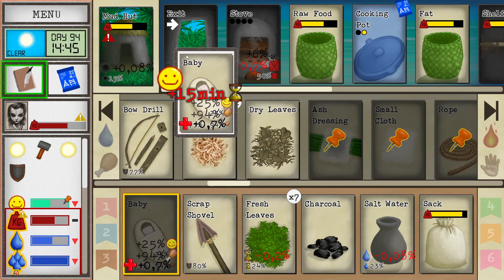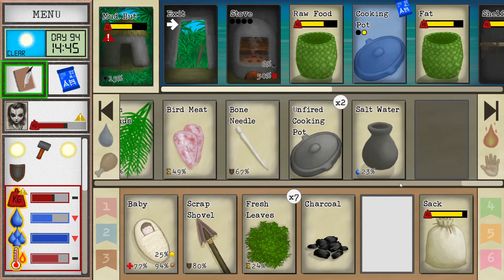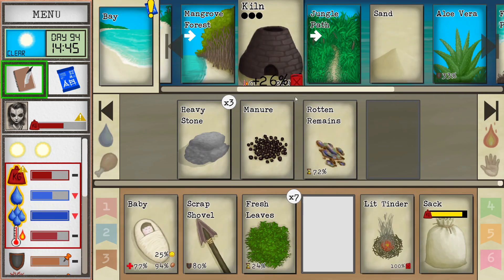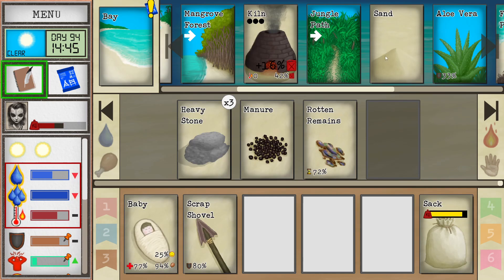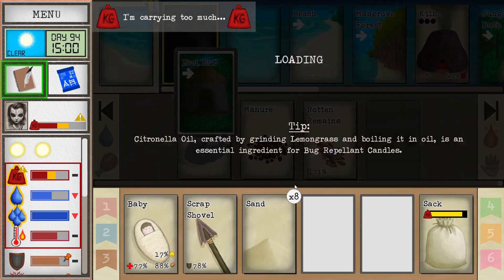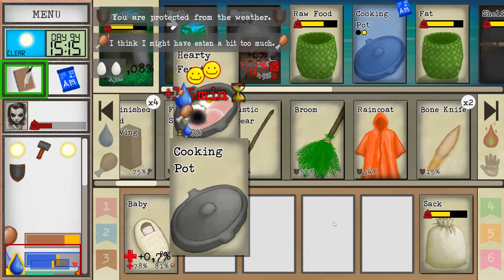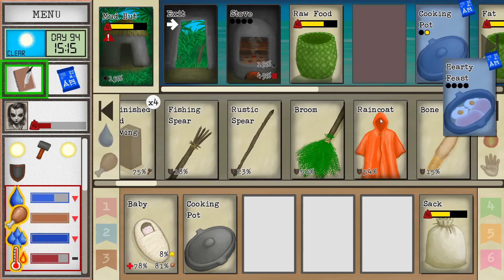Baby needs eating again — there we go. We're gonna start the kiln, put some coal in it, and light it up. This thing will need to warm up. Let's grab some more sand. We're gonna need — okay, this thing I can probably turn off. Although if I eat a hearty feast I can make another one and cook another one — that's probably a good idea.